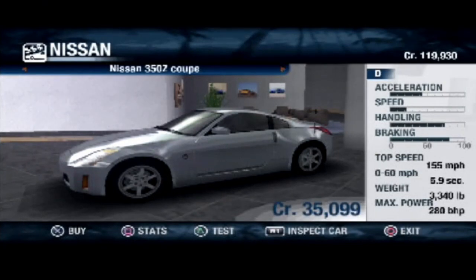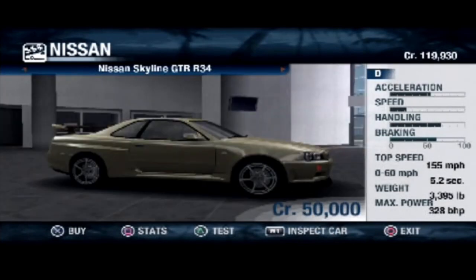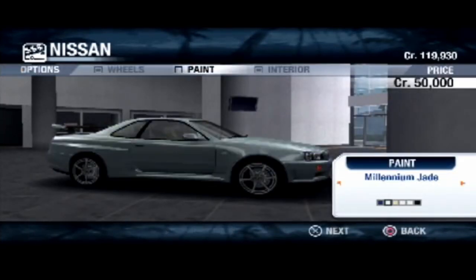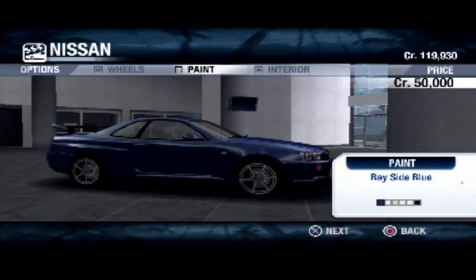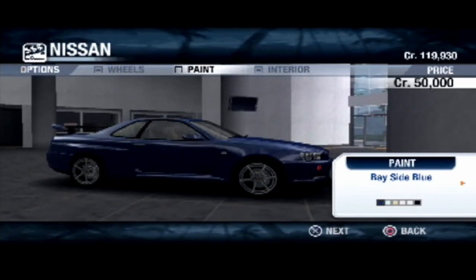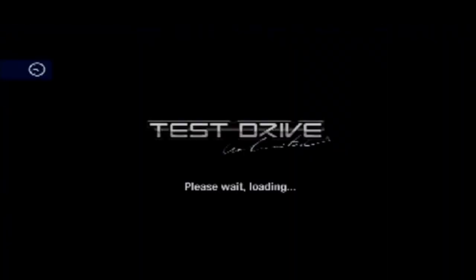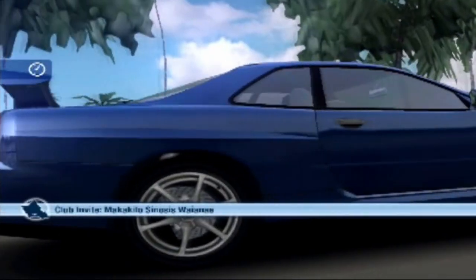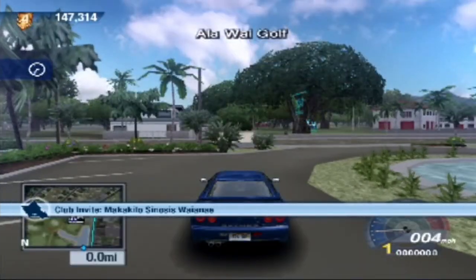We are here at the Nissan dealership. In the last episode, we made a big mistake picking the Mercedes. So we're going to pick the Skyline — this was our original choice. It was like, which one do we want to go for? Ended up going for the Mercedes and it was a very bad choice. So we're taking the Skyline. And I feel like you have to take the Skyline in the blue. We're going to buy that and make our way straight over to the Nismo Nissan upgrade dealership and upgrade our car.